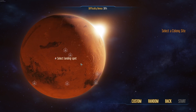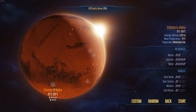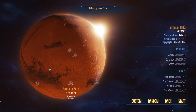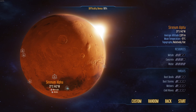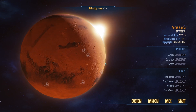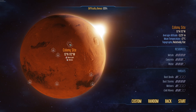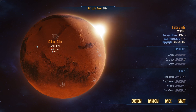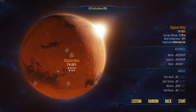If you use the right mouse button you can spin around the planet — obviously controls will be different if you're playing on a console. There are some preset landing setups you can look at. Basically it'll tell you how good the resources are and the possibility of threats. Some are going to be trickier, some more difficult — you'll see the difficulty bonus going up or down depending on how difficult it considers the location to be. To start off with, I would recommend one of these two here on the equator: Elysium Alpha or Elysium Beta, which have a nice stock of resources and quite low threats. We're going to go for Elysium Beta.